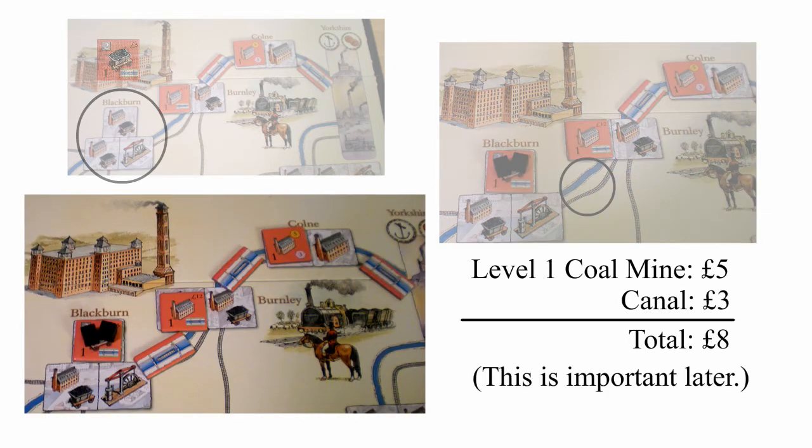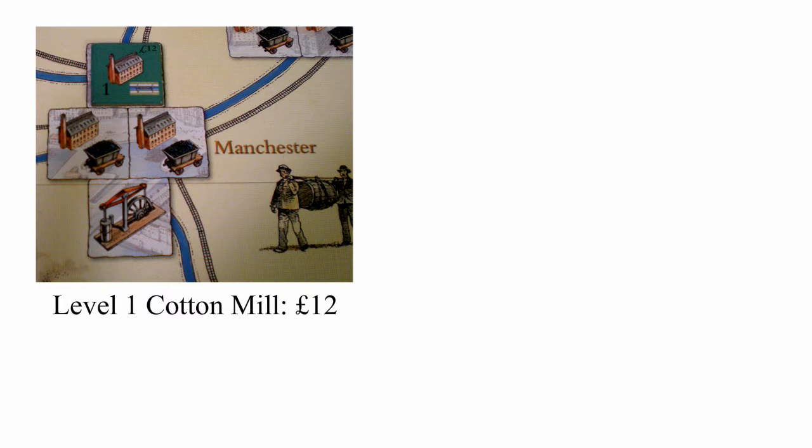Green's turn is up and she plays a cotton mill card to build one in Manchester. For her second action she plays a card in order to sell cotton.